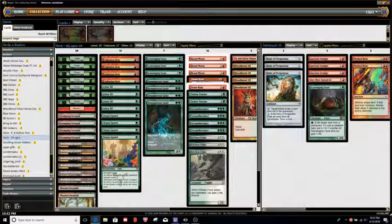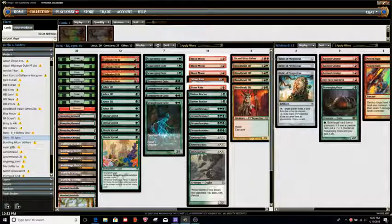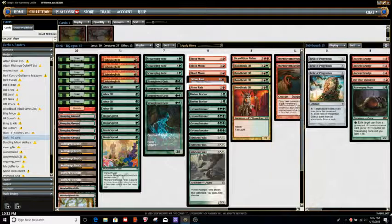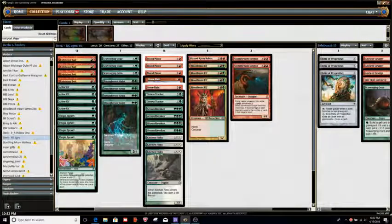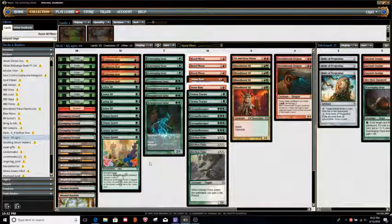Hey everybody, this is Dust for Dusted on Gaming here on YouTube. Today we're going to be playing a couple quick matches with a deck called Red Green Aggro. Some people might call it Red Green Monsters here in Modern - very similar to Naya Monsters or Red Green Monsters in Standard right now, and obviously a previously existing archetype in Standard several years back. This deck is kind of a cross between Ponza and the mono-red Beaumat Courier deck that popped up at the last Star City Games Open.